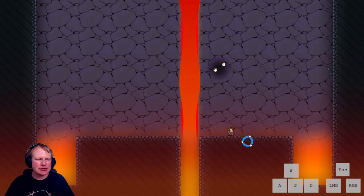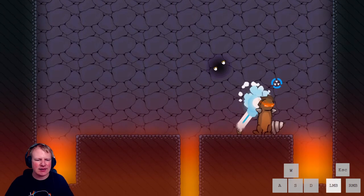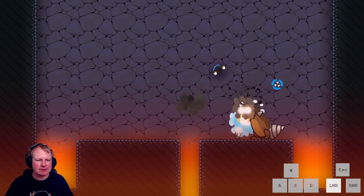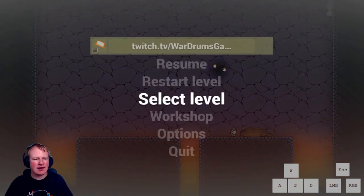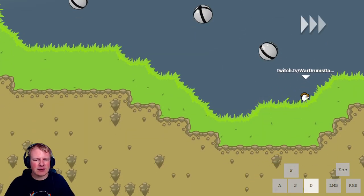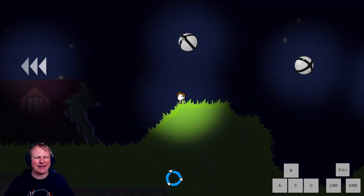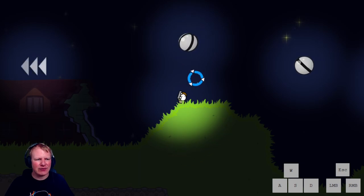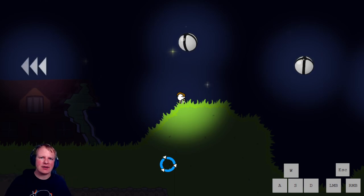Don't try to jump and shoot at the same time to get over him — just shoot downwards and you'll get over him easily every time. As soon as his head explodes, press select level to get into the hub menu. Go over to world 2 for the next level. That's it for this episode — thanks for watching and I'll see you in the next video.